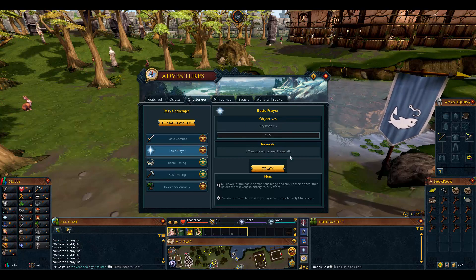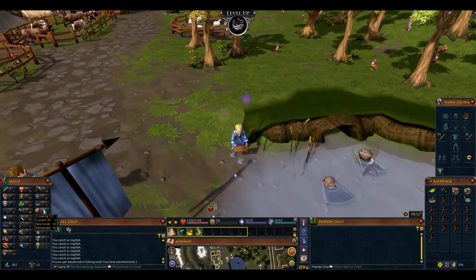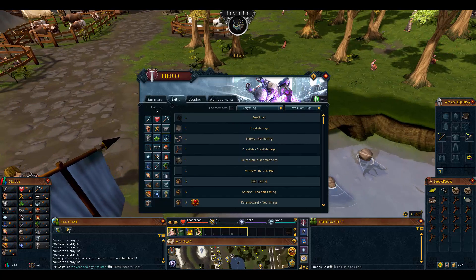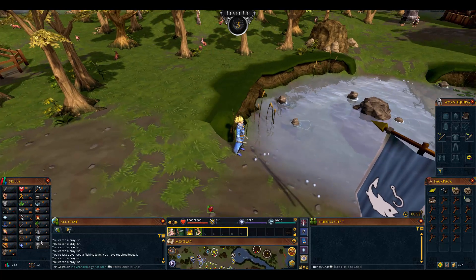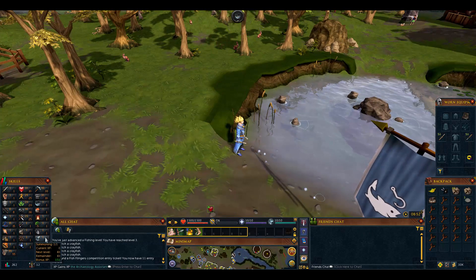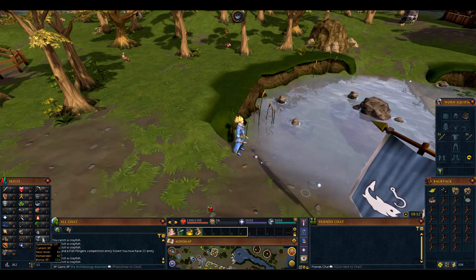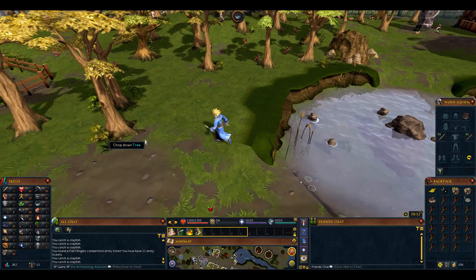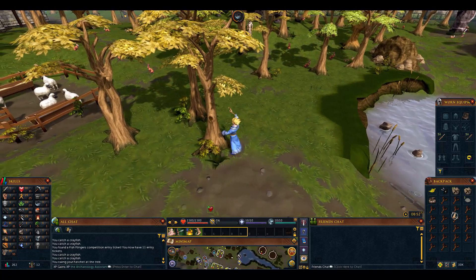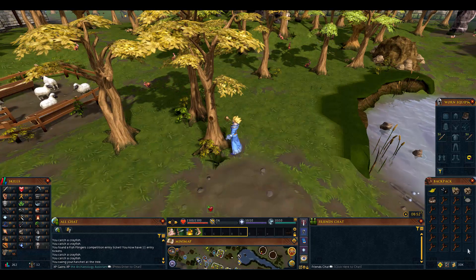If you wait until level 50 or 60 mining to turn in the daily challenge, it'll give like 5,000 to 15,000 experience compared to 376. Every day you wait you do miss out on one treasure hunter key. When you receive new daily challenges they'll be based on your current level at the time you receive them. So if you were level 1 summoning and got a daily challenge, you'd only get 376 summoning experience - whereas at level 30 you might get 400.